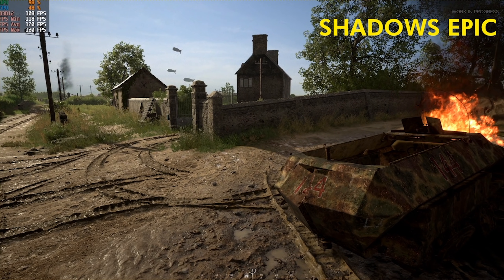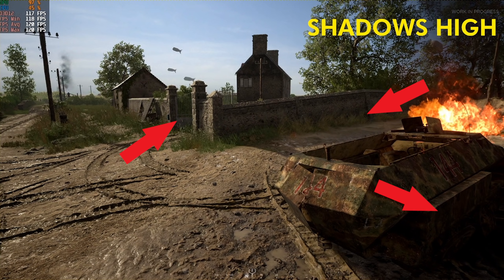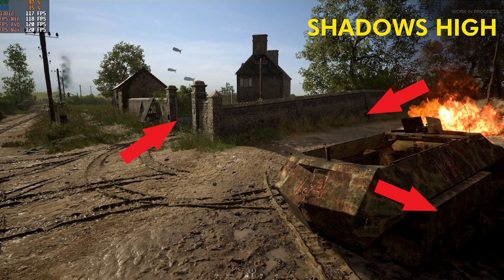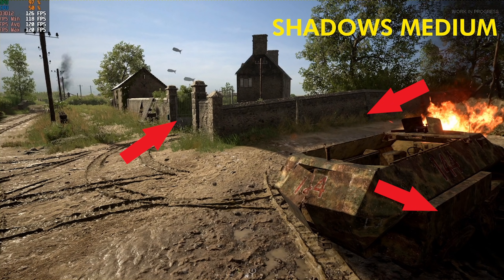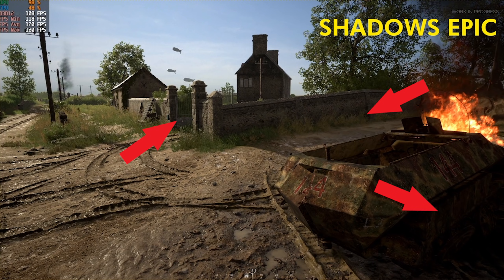There's also another reason to run it low: it gives you a slight competitive advantage. As you can see from the pictures, with the lowest setting everything looks brighter — keep in mind there will be some minor differences in each picture according to cloud coverage — but for the most part running this on low will make the game brighter and therefore make it easier to see the enemy.